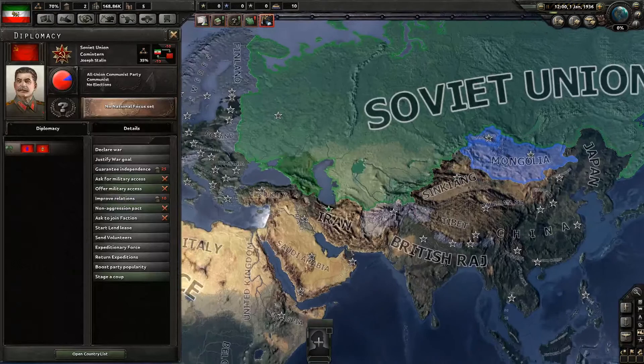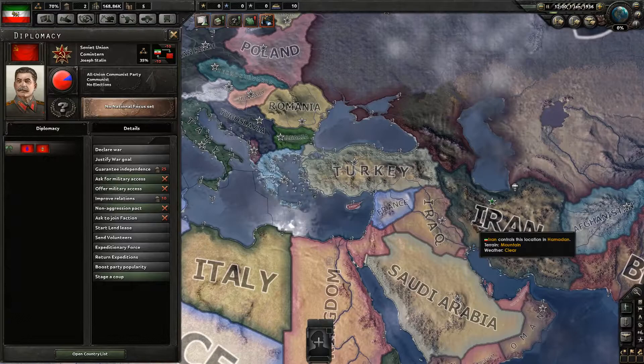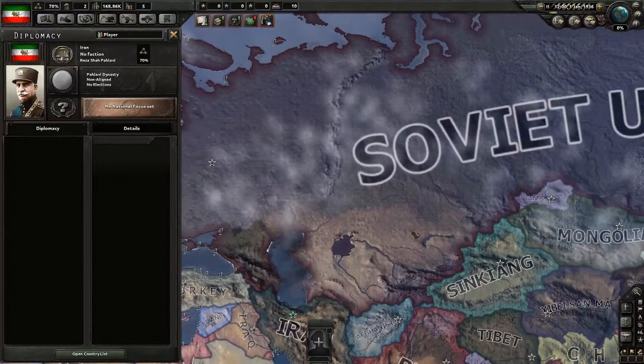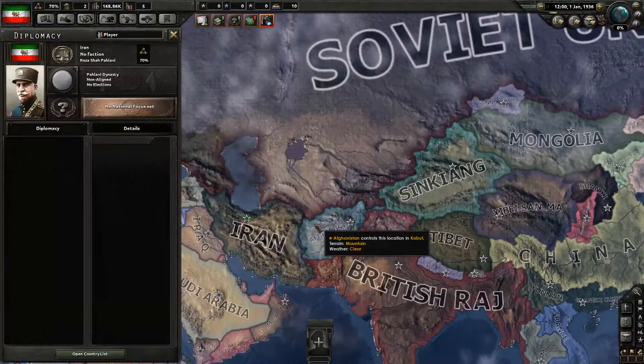Let's first try to formulate a little plan here. Up to our north is of course Big Brother Joseph with the Soviet Union, and they are communists. But I think it would be more in the spirit of the game here to go with fascism — extreme nationalism rather than communism. That might put me at odds with the Soviets, but I think we can work with that. The problem I will have, however, is territorial expansion. So I have to be quick about it before the Soviets try to take any of this land for themselves.